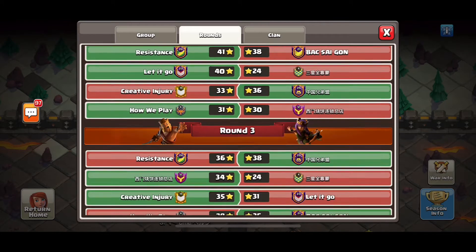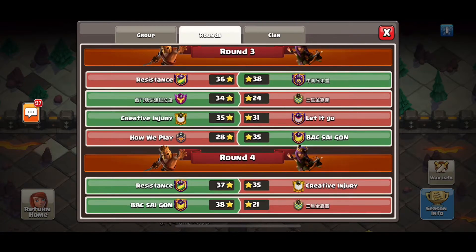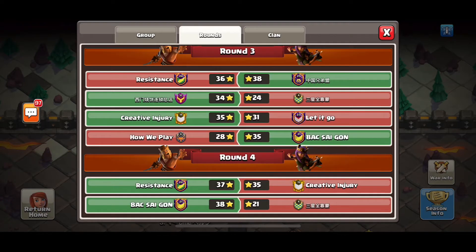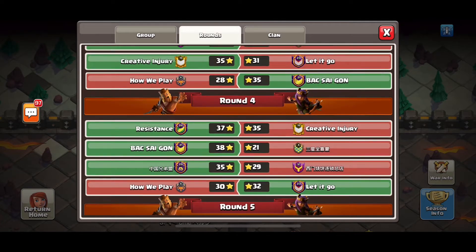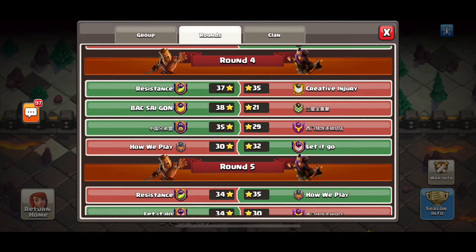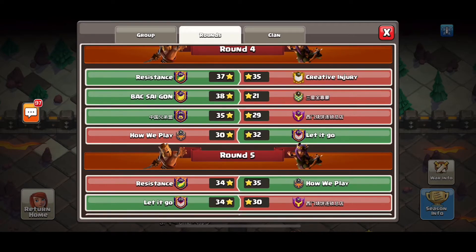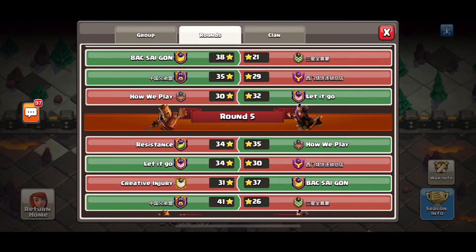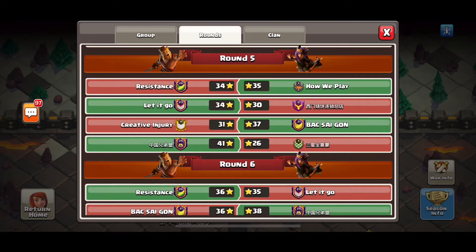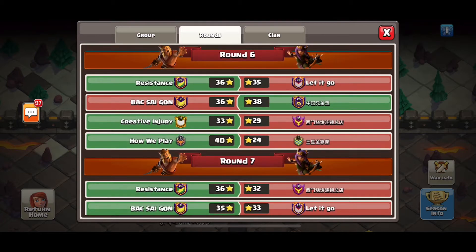Over back Saigon. However on the third round we ended up getting a couple of unlucky one-stars and we lost 36-38. This loss killed the motivation of the team as we were trying to qualify for Worlds again — you can't really qualify if you suffer a loss during the week. We still managed to win against Creative Injury 37-35, but then in round 5 we had a disconnect zero-star and although we got very close to winning, we lost 34-35.